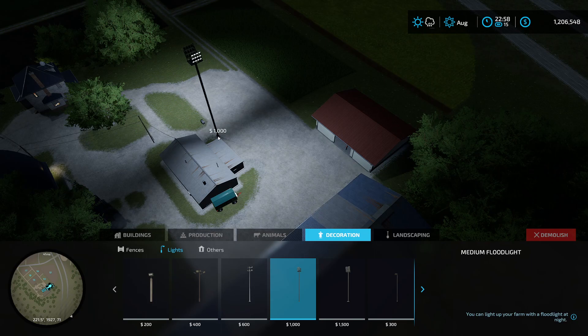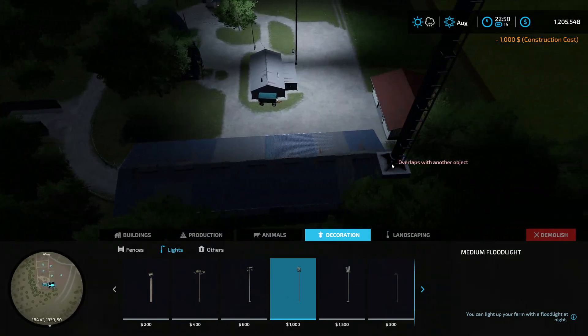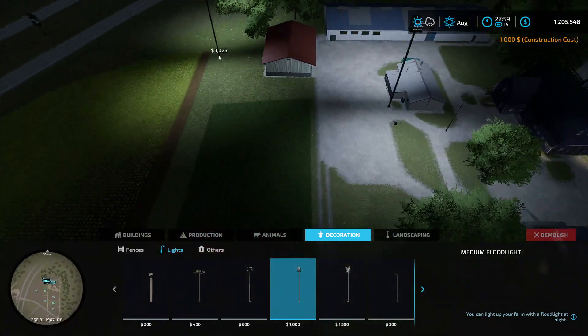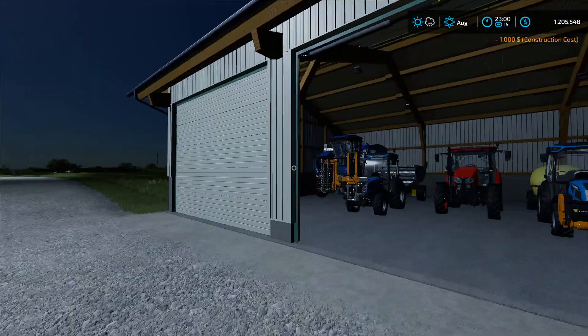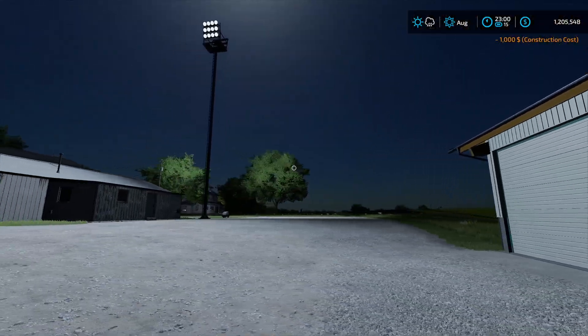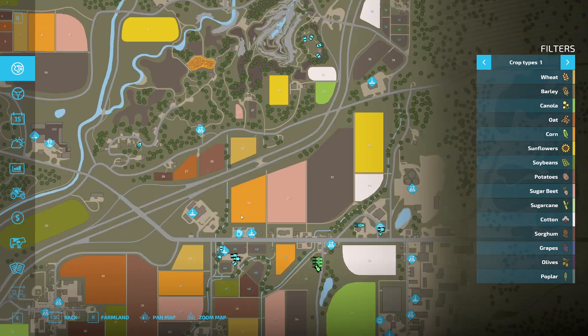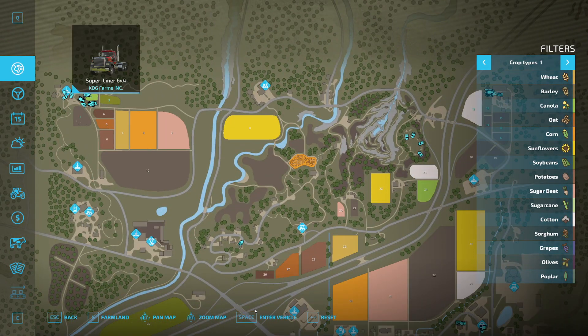Top right looks like it has a field ready. That's the trailer half full. Isn't top right cotton? No, we're not doing cotton.